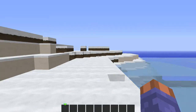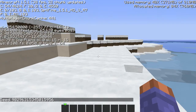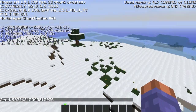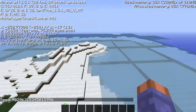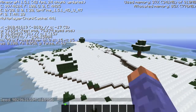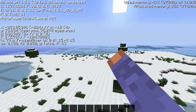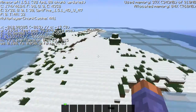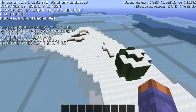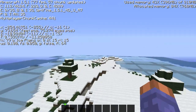The first seed on the list is a snow survival island seed. Granted there are three trees on the island, but how often do you see a snow island with so few trees? If you really want to get rid of them, just break down the trees, drop whatever you get from them off the island, and start with one tree the next day.